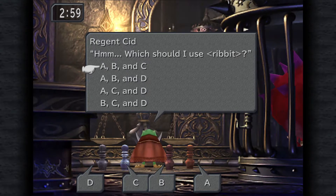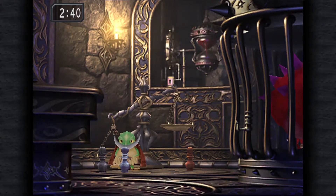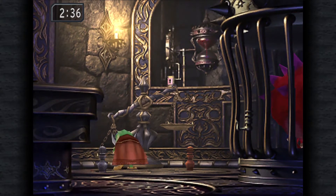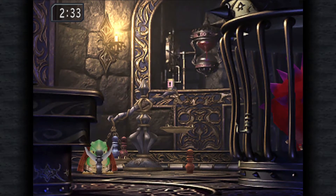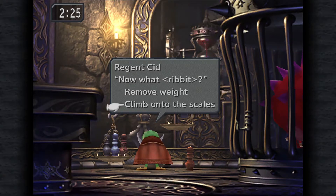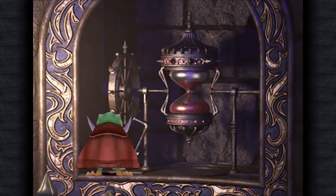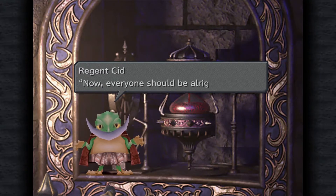Which should I use? A, B... The C and B is what we want, I think. Let's see what he does with them. Pretty sure he went to the left. Unless this one turns out to be really heavy. He's put them all in there. Can he jump up? Oh, he can! Goodness the froggy. I just have to turn this upside down. Very complicated process. Now everyone should be alright - well, only for another five minutes.